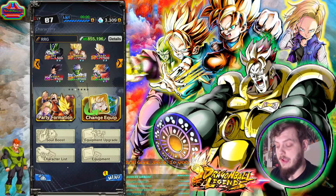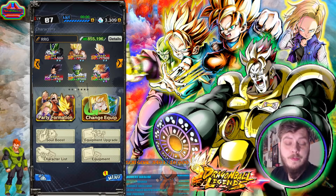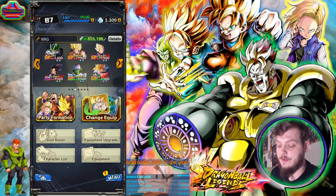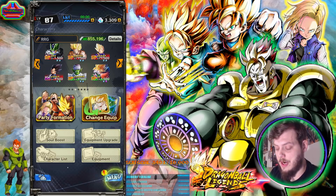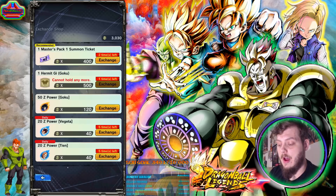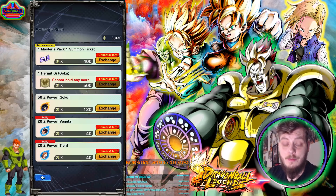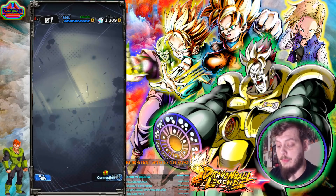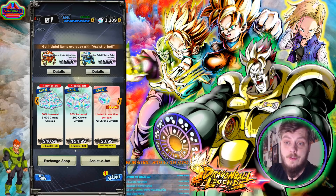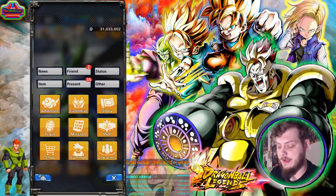There aren't too many other significant 1.15 changes. I believe they fixed the Roshi duplicating buffs glitch — let me know in the comments if that's confirmed. If you go to the shop, you can buy the brand new Kami-Kolo starter pack. In the exchange shop, you can buy Masters Pack tickets — enough for a multi summon. Be sure to check out the sales; those tickets are probably the most valuable thing to spend your medals on right now.